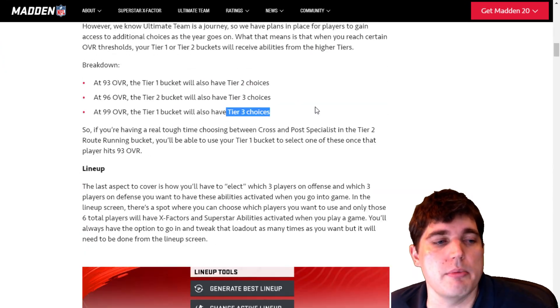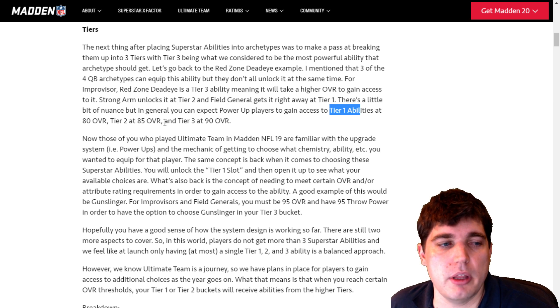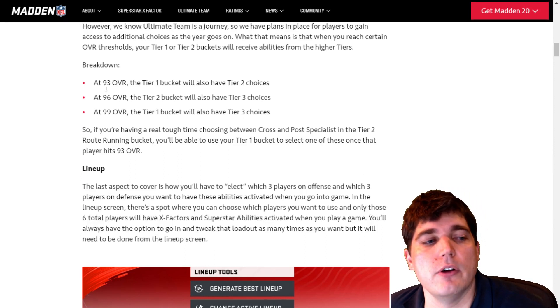There's a lot of introductory here. The most important thing to say — there are two things. Your overall. If you're at 80 overall, you can have one Tier 1 ability. If you're at 85, you can have a Tier 2 and a Tier 1 ability. And at 90 overall, you can have Tier 3, Tier 2, and Tier 1. Now, you will have to only have one of each of those until you hit higher overall.